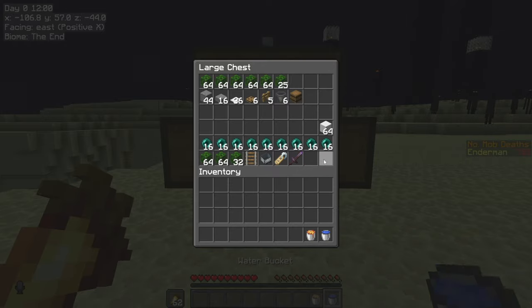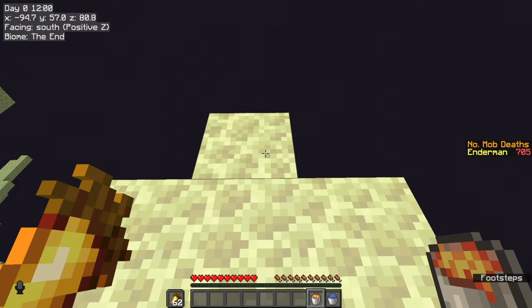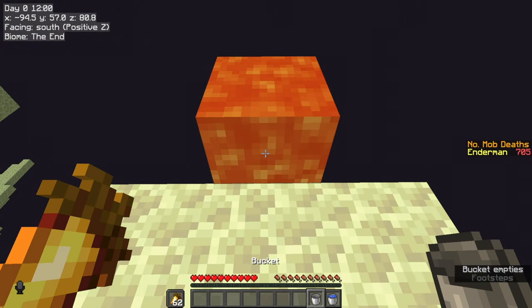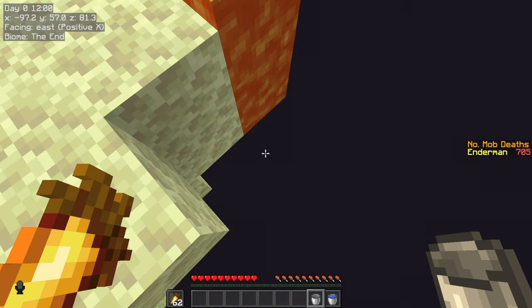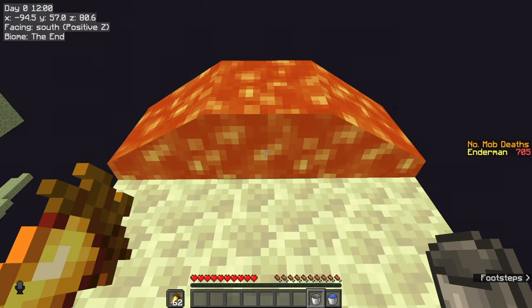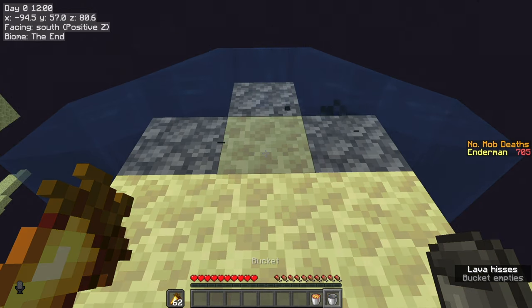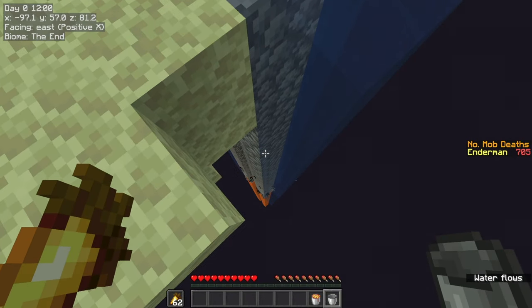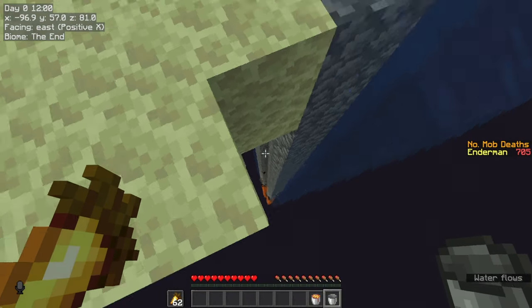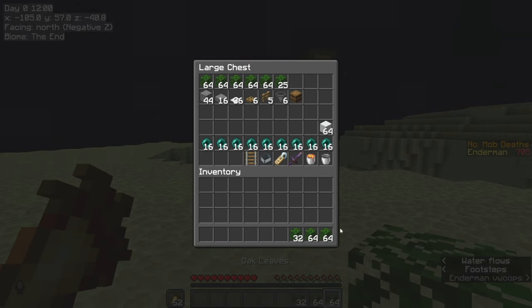Grab your lava and water bucket and go to one end of your island. Pop the lava down and wait until it flows all the way down to Y0. Once it's done, pick up your lava, give it a tick until it falls, then drop your water bucket. This will create a column of cobblestone all the way down to Y0.